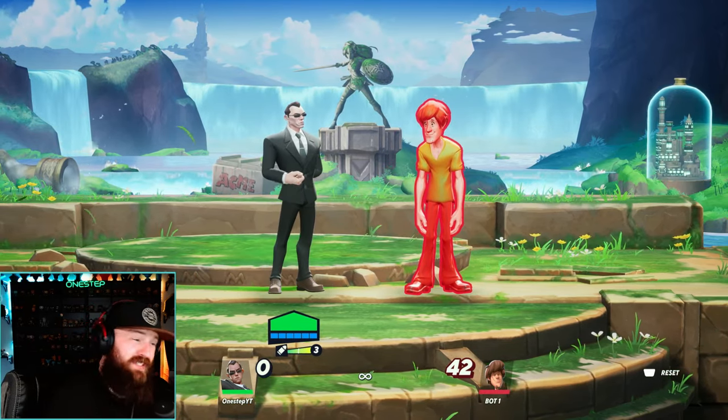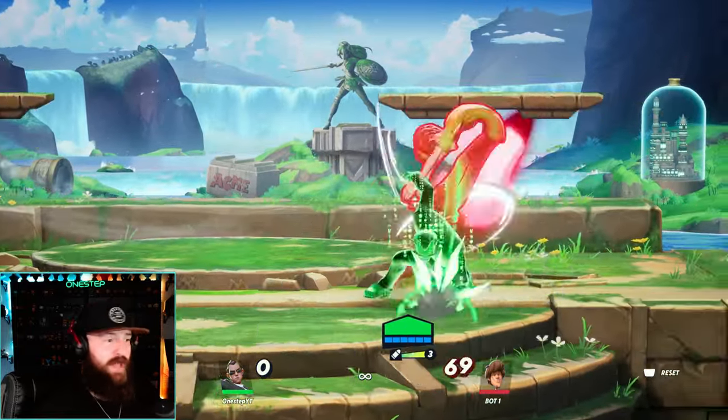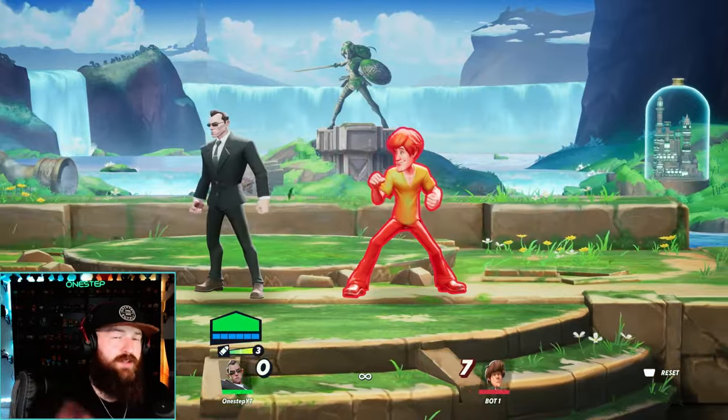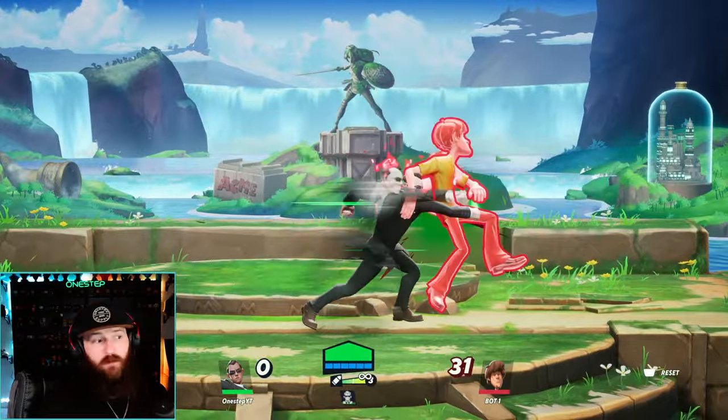Speaking of combos, his side attack combo is just a really good combo by itself and leads into a lot of stuff — down attack, up attack. You can sometimes catch your opponent off guard by doing a down special, and they might dodge right into that grab for even more combos.